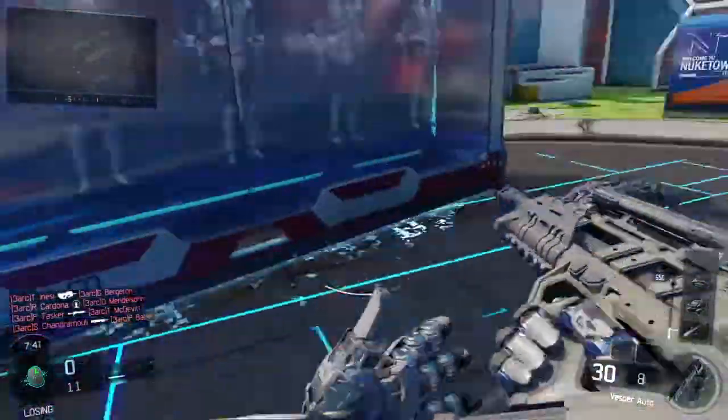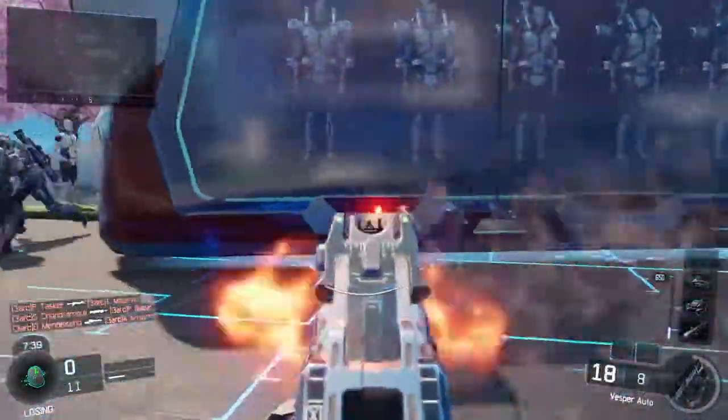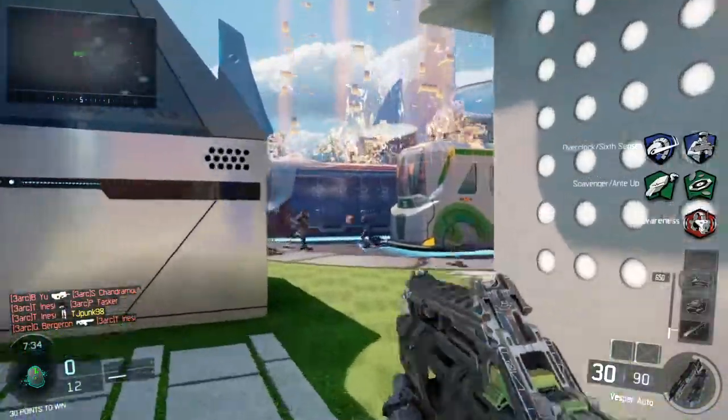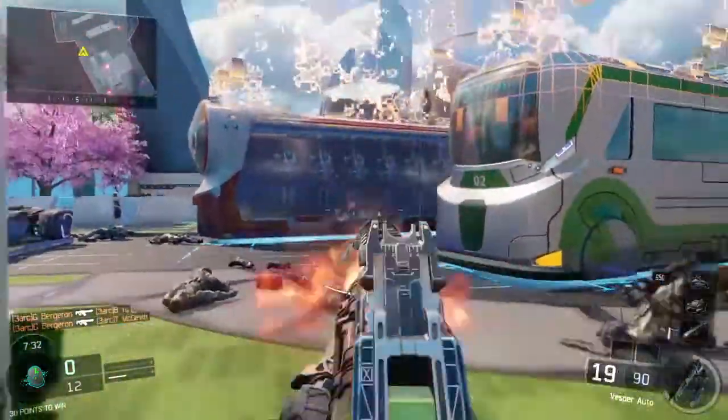This Vesper is so weak, it's pissing me off. If I had the Pharaoh that guy would have been dead because it's a three-shot kill — that's the most damage.